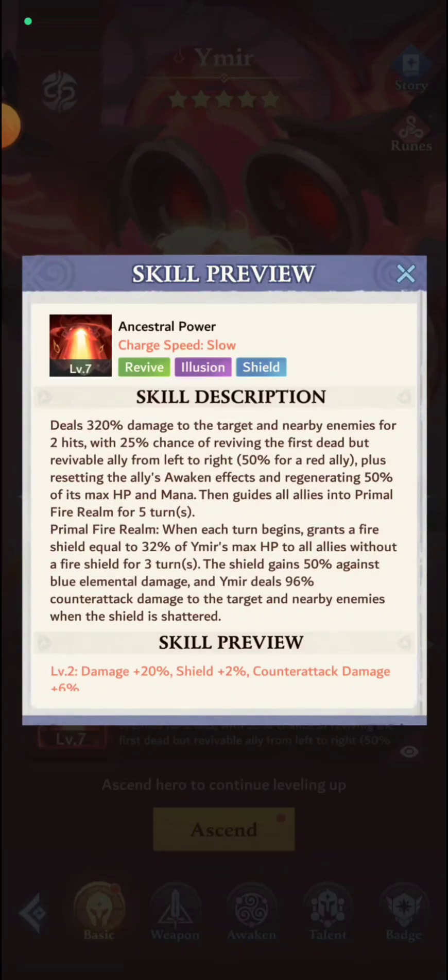Primal Fire Realm: when each turn begins, grants a fire shield equal to 32% of Ymir's max HP to all allies without a fire shield, for three turns. The shield gains 50% resistance against blue elemental damage. Getting a shield every single turn is going to be super annoying on defense if somebody doesn't have a shield breaker. This is an elemental shield — we've never seen that on a hero you can control. It means the red shield will receive 50% less damage from blue, the color that normally does more damage to red.